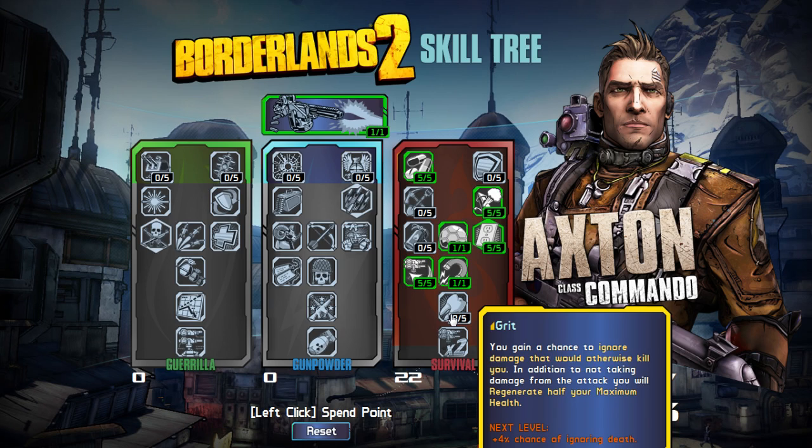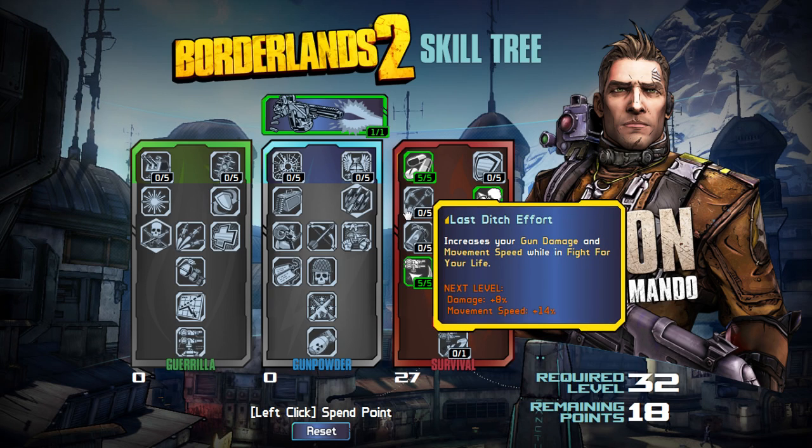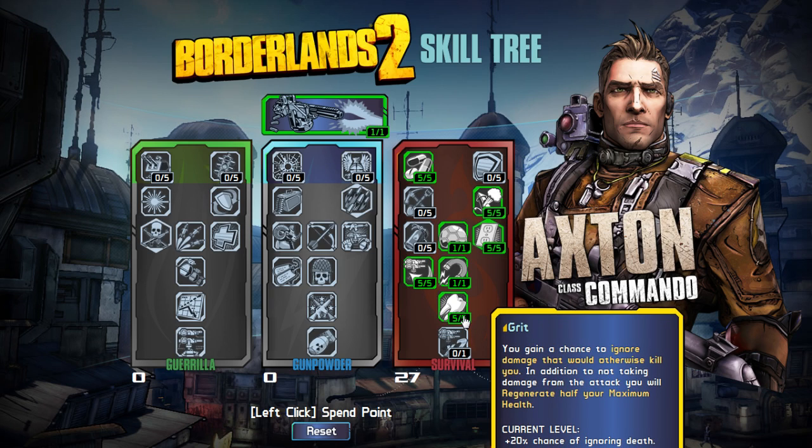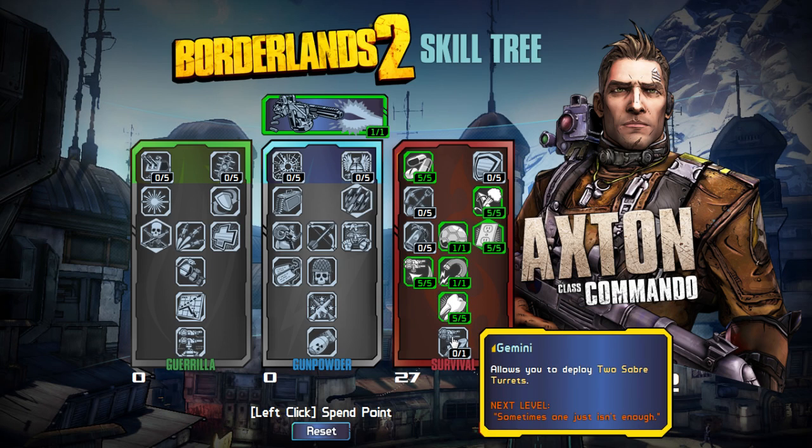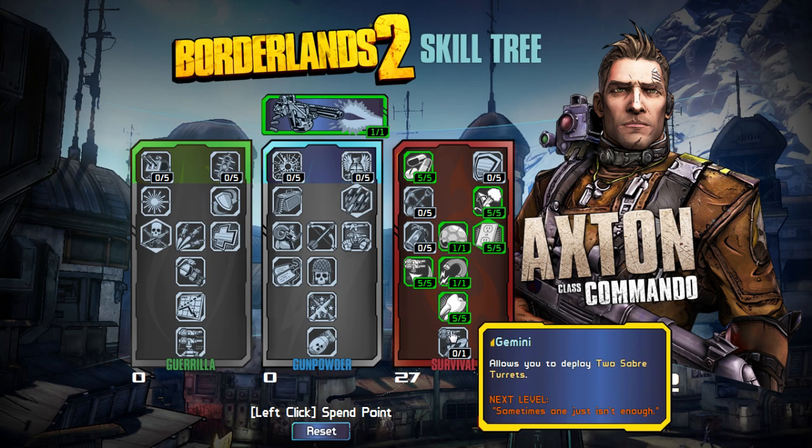Then we've got Grit: you gain a chance to ignore damage that would otherwise kill you, and in addition to not taking damage from the attack, you will regenerate half of your maximum health. You have a 20% chance of ignoring death — so one in five times that you go into fight-for-your-life mode, you won't, and you'll actually recover 50% of your health. That's kind of neat. And then Gemini: allows you to deploy two Saber Turrets. Sometimes one just isn't enough.